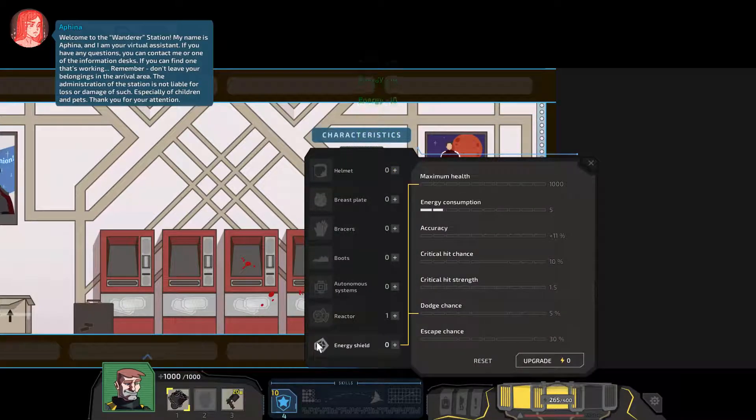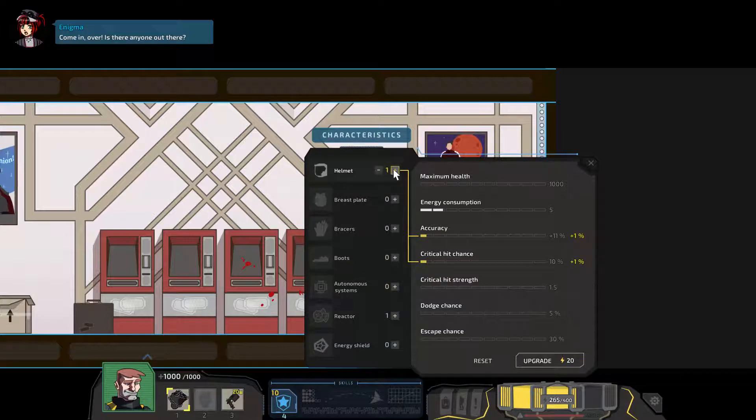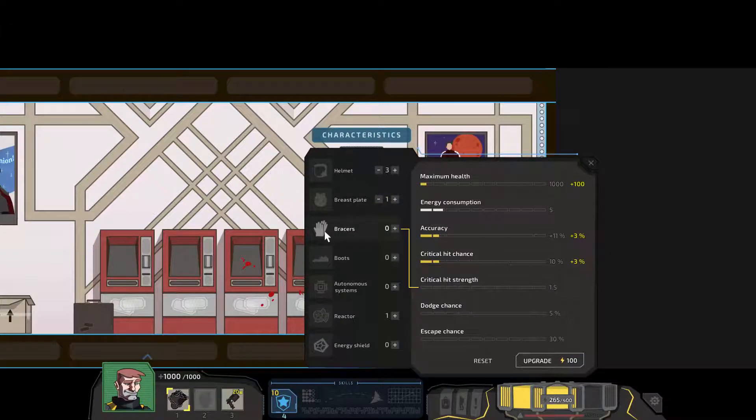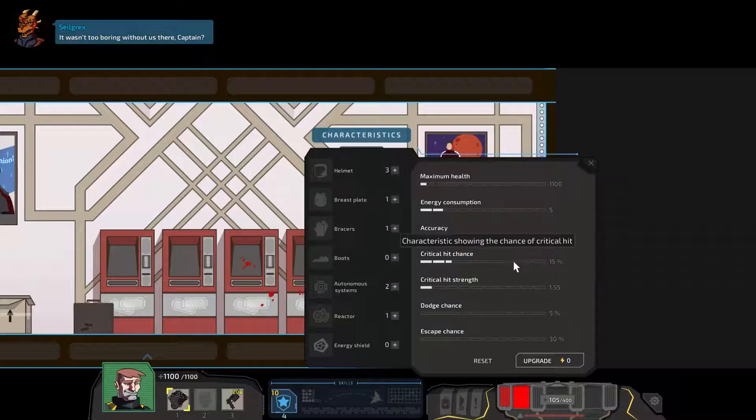Energy. Now I don't really use the energy shields. The autonomous systems — that's 1%. What about the helmet? I guess the helmet upgrade is the most important one. Actually let's go for one of that as well. Boots, I don't really care about them. Autonomous systems — yeah, this looks better. A little HP and of course more accuracy and critical chance.